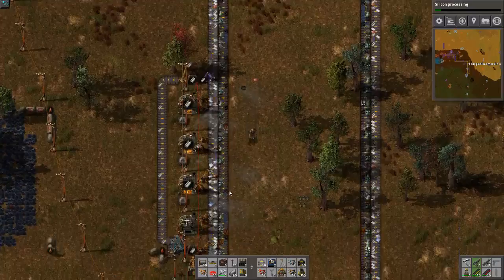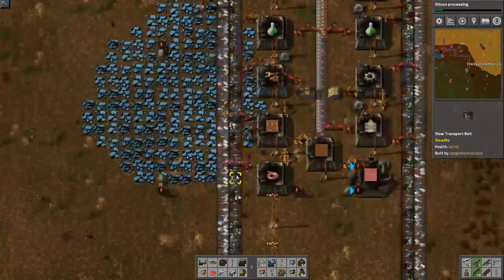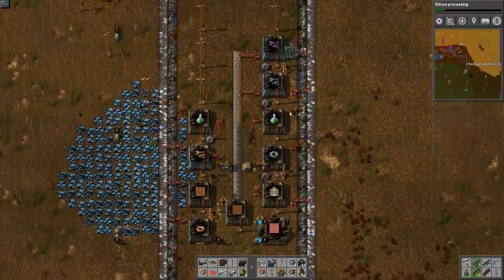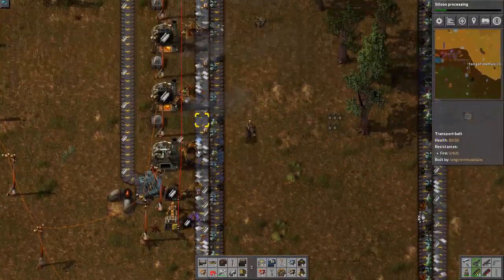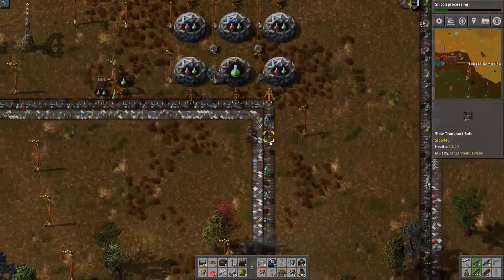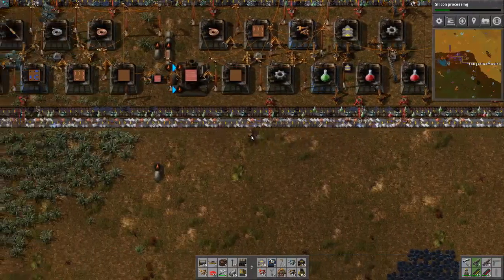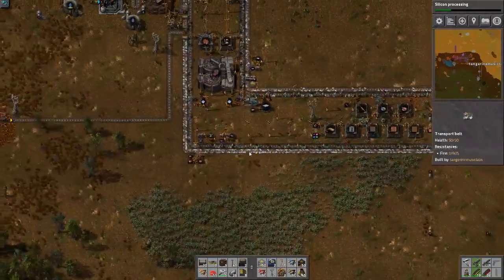We haven't even gotten to fast belts, express belts, or super duper belts. That means I think we're running this factory fairly well - it hasn't saturated yet. There are times I'd get desperate and have to speed up to fast belts just to get more space, but I'm pretty happy with how this is going so far, even though it's very messy - it's still working.